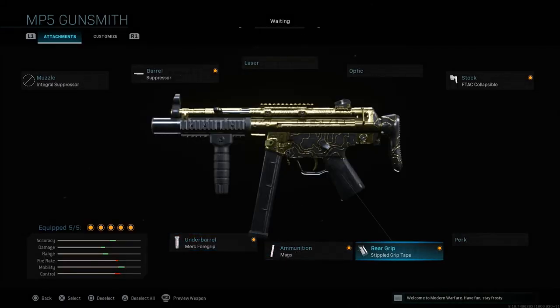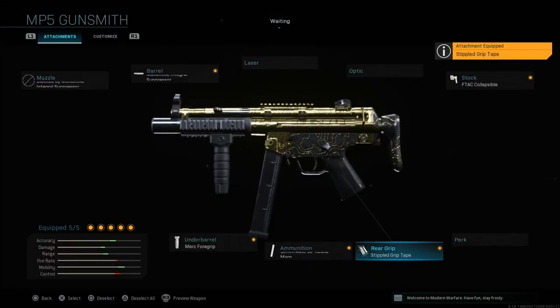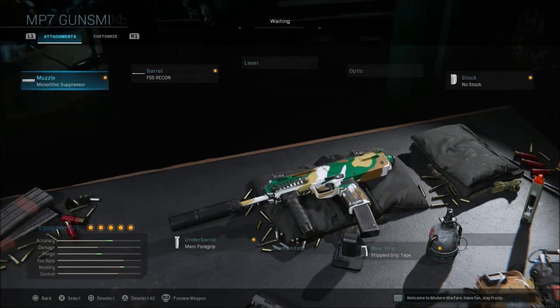I prefer the 10mm rounds since I always go for headshots — the extra damage helps. Last is the Merc Foregrip for recoil control and hipfire accuracy. You can drop the Stippled Grip Tape and run Sleight of Hand instead, especially with the 45-round mags. If running 10mm rounds you can do the same, but I prefer the Stippled Grip Tape over Sleight of Hand.